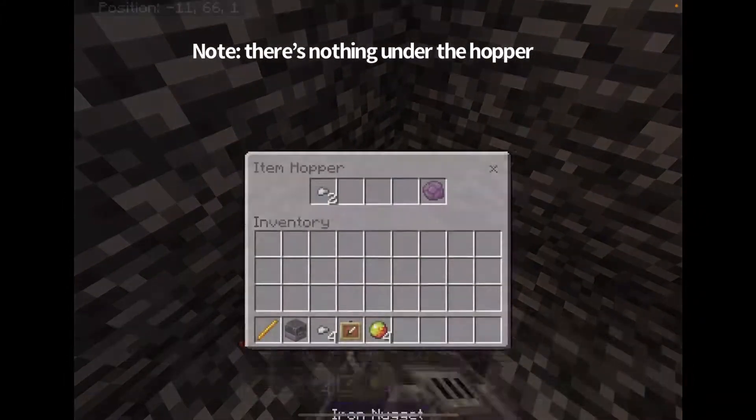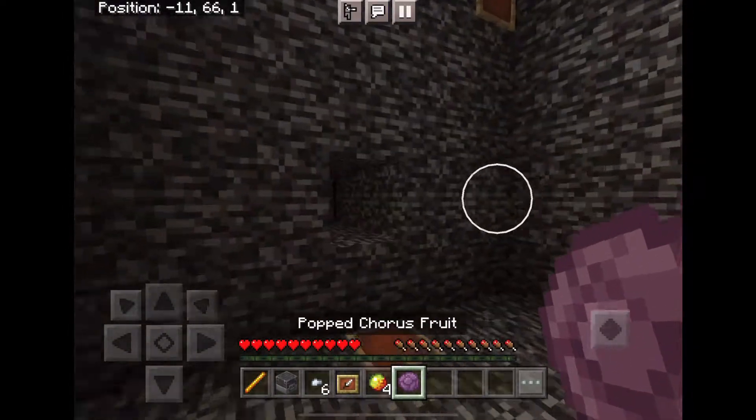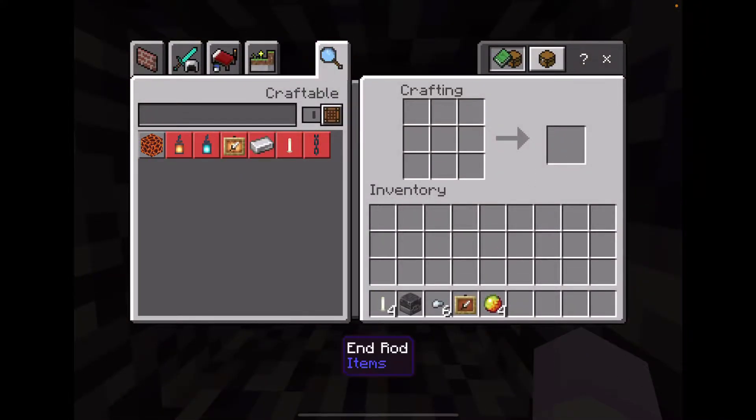I broke the blast furnace, and it gave me the blast furnace back, and oh look, there's two iron nuggets and a popped core screw. Why would they give me that? Unless... checking my recipe book — N-Rods! We can make N-Rods, and we can make a magma block.